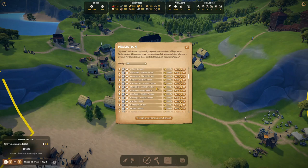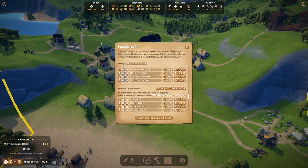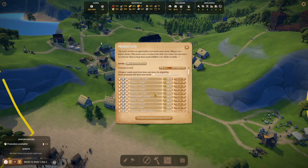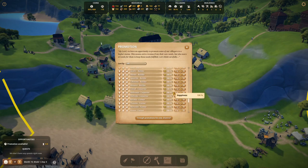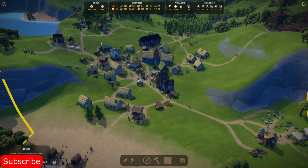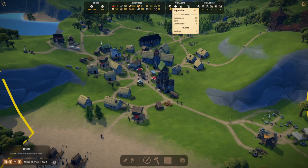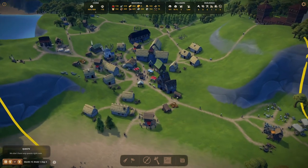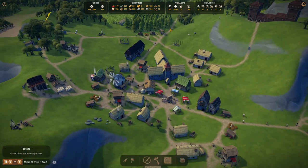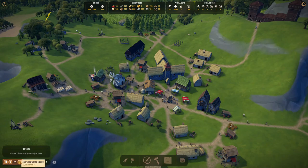I'm going to do five more promotions. We only have three commoners now so I'm going to do two more — that's enough promotions, just to keep things a bit balanced, because you don't want to promote everyone. They'll all have bigger needs — that's also a chance to make more money — but in the end you'll get an unbalanced village, and that's not what we want. Let's speed it up a little bit.